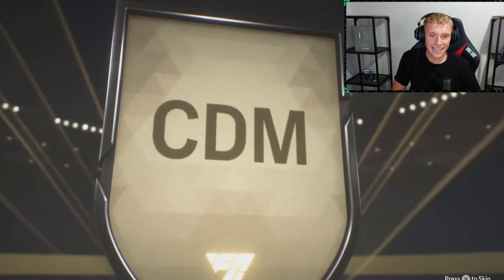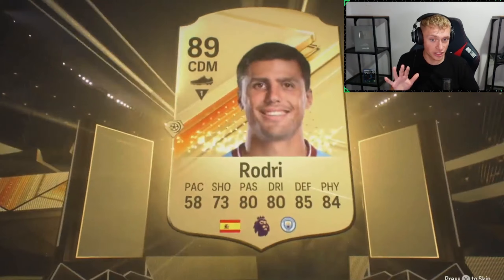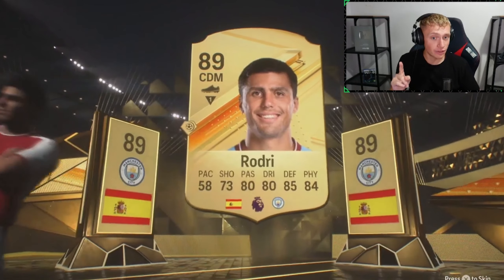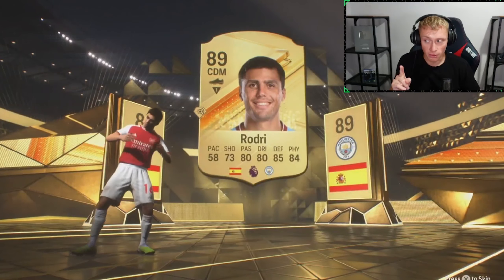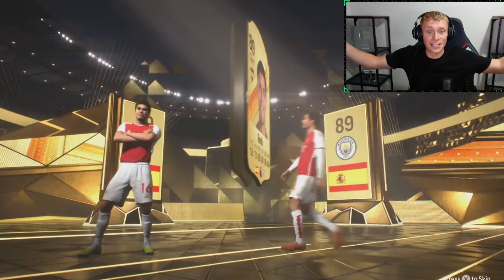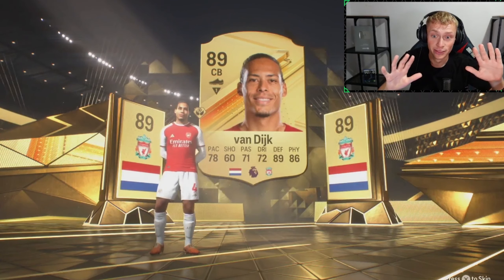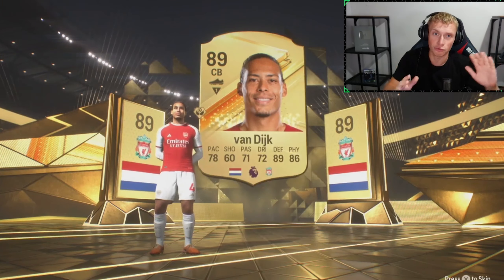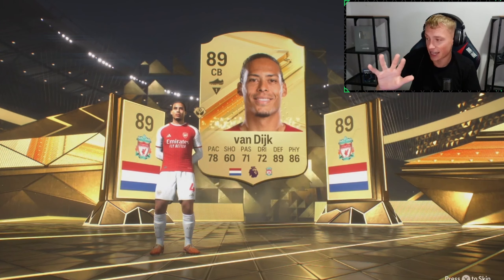Spanish CDM — Rodri. This could be deadly, actually. 89. Give us a 90-plus double. Come on, Messi. Someone. Virgil van Dijk! I'm not complaining at all — 289-rated players. Rodri's a bit slow, but Virgil van Dijk has always been and always will be very, very good in this game.